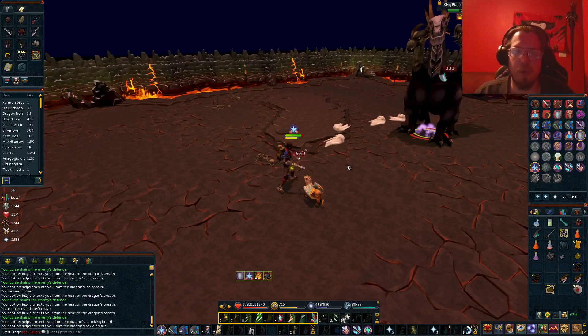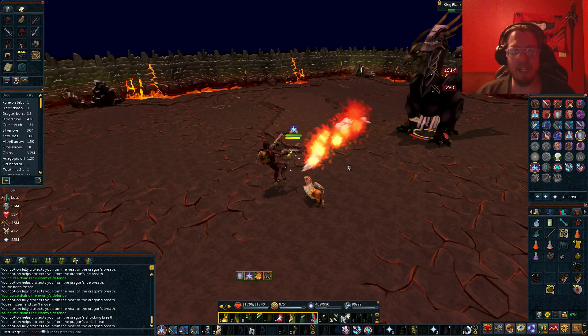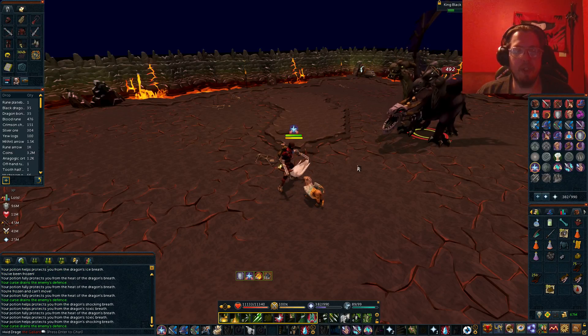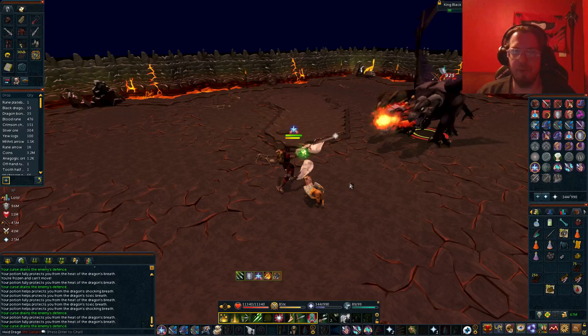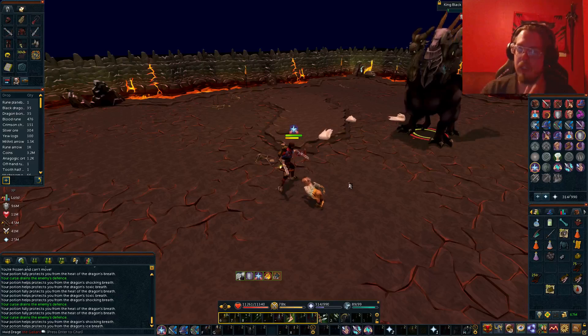Just keep popping your thresholds. Because if you get enough adrenaline buildup, go ahead and use your ultimates. But I generally just use my thresholds on him, and then whatever's left over I just use to heal up for whatever damage I may or may not incur.